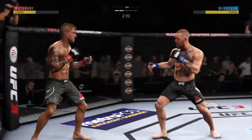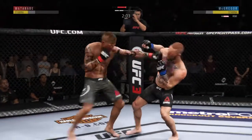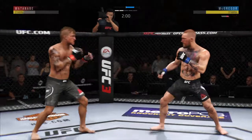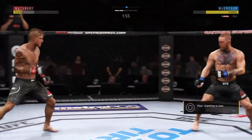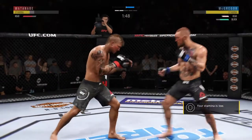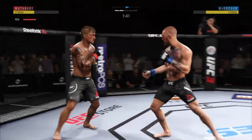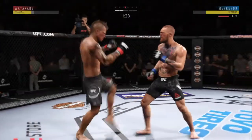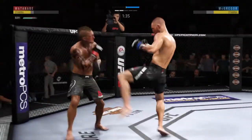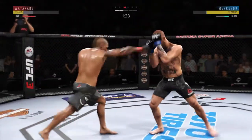Hands higher! Just over two minutes to go. He snaps off the jab yet again — beautiful use of the jab, really, start to finish tonight. Did it in the previous round and picking up right where he left off here. Well, that one should leave a mark. Outstanding leg kick employed there by McGregor. That bruise on his outer thigh is really starting to swell up bad. Nice combination from McGregor!